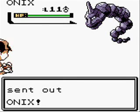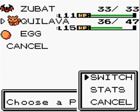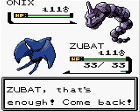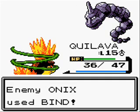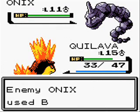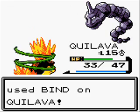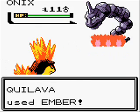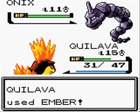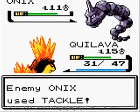Onix isn't too much of a problem because it doesn't really have a STAB move at this point of the game — it only has Tackle and Bind. So Quilava should be able to take it out. I'm going to use Ember because Onix has very high defense but low special defense, so I don't want to use Tackle on it.